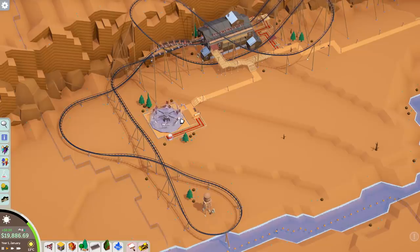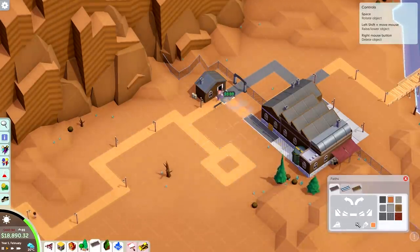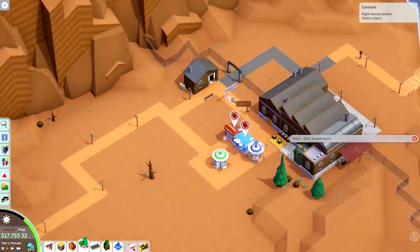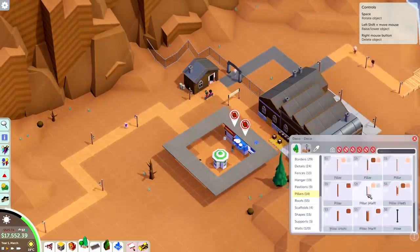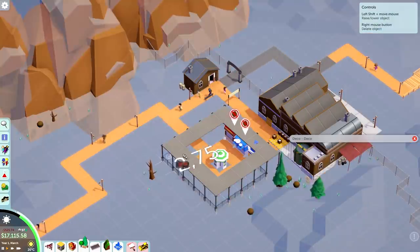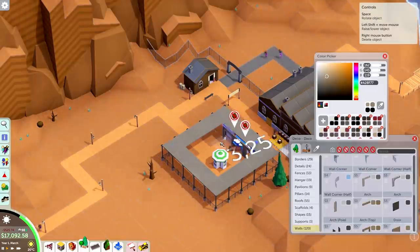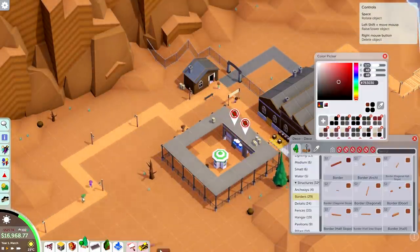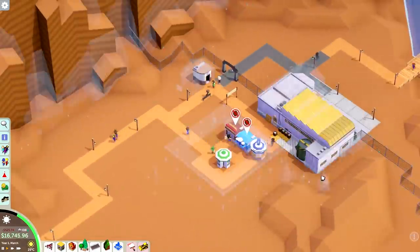The first thing I wanted to build here is a food court, because the park doesn't really have any food options so far. The depot is very conveniently right next to the park entrance, so I don't need to make any other external depots — I can just use this place to supply these stores. I might actually have to open another food court somewhere else in the park, just because this park is quite large, but for now I'm sticking to this one.